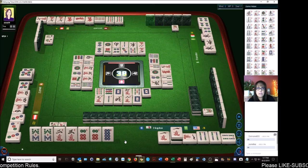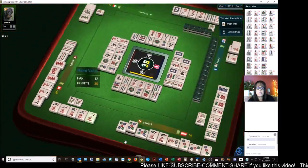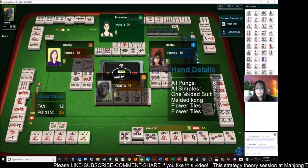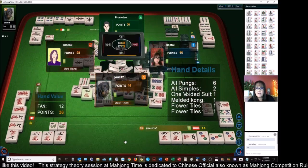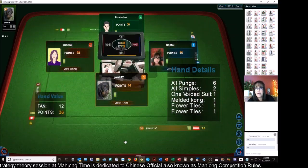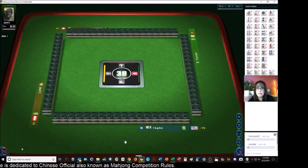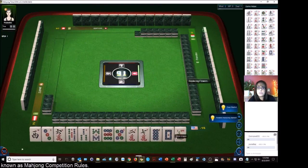They may be trying for mixed shifted pungs. So they have all-pong, all-simples two through eight, voided suit, and a melded kong — plus their flowers. So 12 fans, 12 points they have. Let's see: one, two, three — six fans. The 'fan' is a scoring element or pattern, the 'points' is the total value. So that was decent — 12 points.